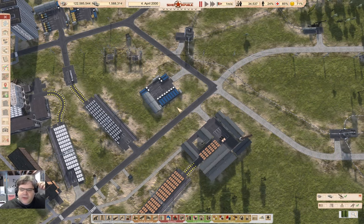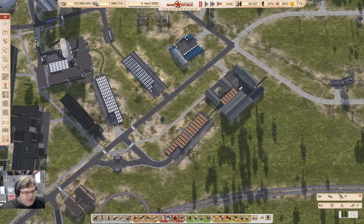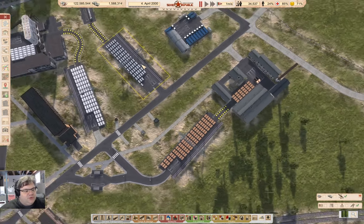Hey everyone, welcome back to Workers and Resources: Soviet Republic. This is the Lucky Corners map, and we're sitting here looking at the old construction materials building area. I've been working on emptying these things out, and it occurred to me I should get more trucks on the job for the steel so I can empty that out much faster.